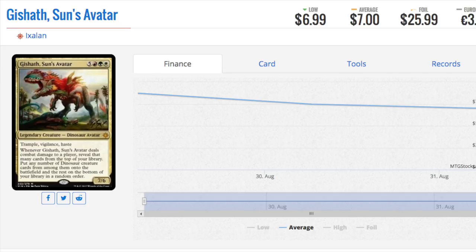Now this one is the Sun's Avatar. He has the ability to tutor up, with Trample, Vigilance, and Haste — he's probably going to deal damage to your opponent. Cost 8, so this maybe comes out turn 11 or 12 — very expensive. Emrakul costs 8, and Emrakul was a card that if you played, your opponent would have very difficulty recovering from.